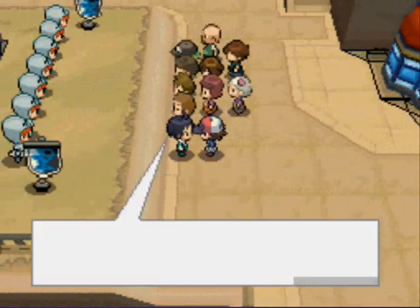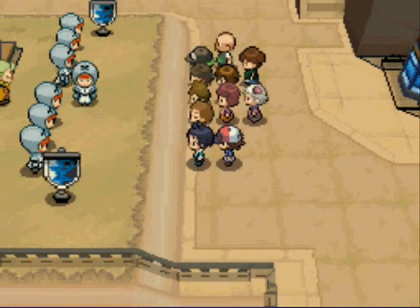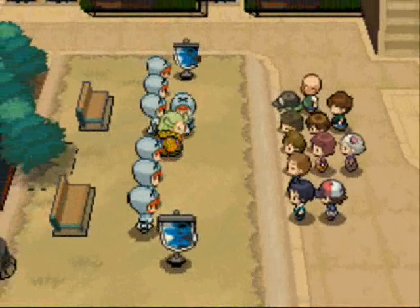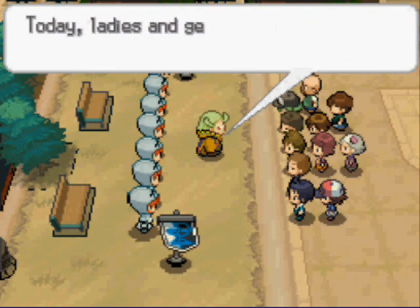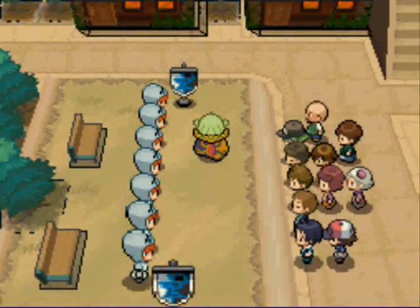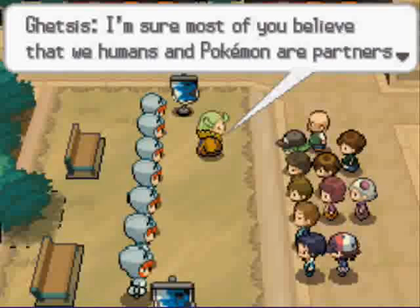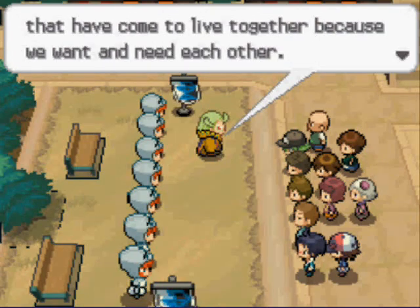Oh hey, come here a sec — I'm standing right there as it is. Ominous music! My name is Ghetsis. I'm here representing Team Plasma. Today, ladies and gentlemen, I would like to talk to you about Pokemon Liberation. General surprise from the crowd. I'm sure most of you believe that we humans and Pokemon are partners that have come to live together because we want and need each other. Generally, yeah.